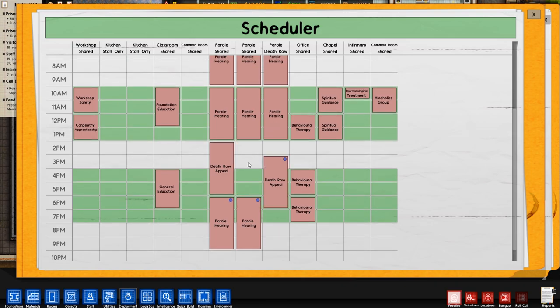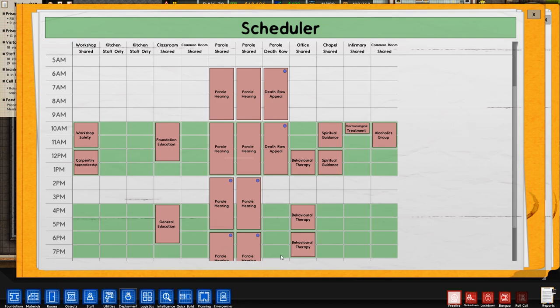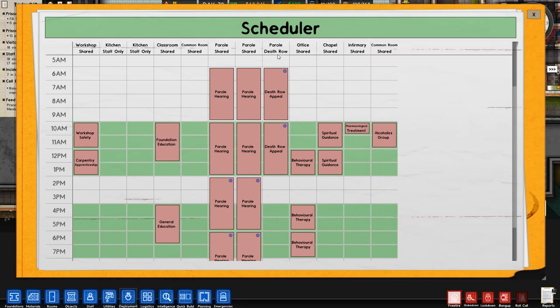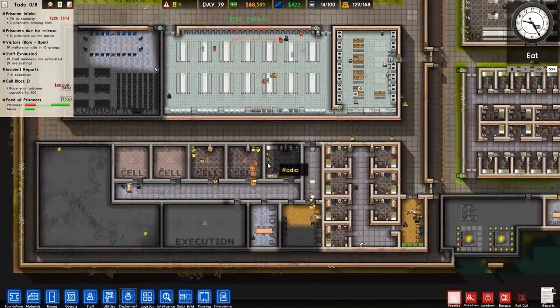Death Row Appeal can go over there, parole hearing can go to there, Death Row Appeal can go to there, and then parole hearing down to there. There's no other way of saying it - the game just messes it up. If it's Death Row, Parole, Death Row - it just wants to put the parole hearing in there, don't know why.